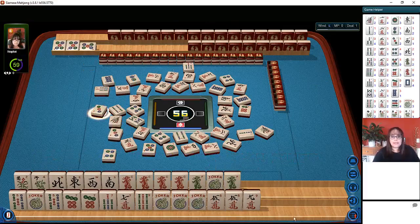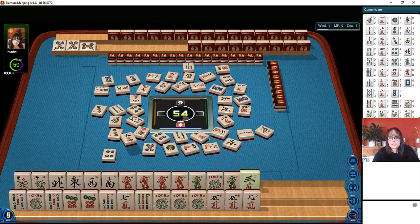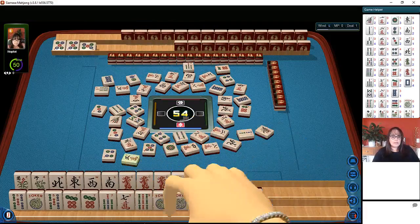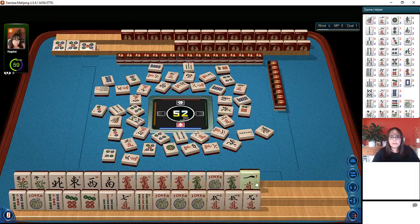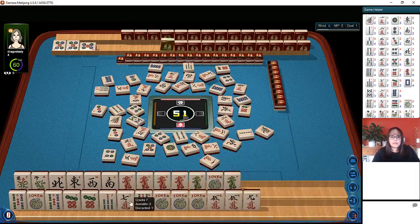We might have to switch our hand, because if one more seven bam goes down we won't be able to play this hand. Three crack — I don't think that's going to be helpful for us. Three characters — we need that seven bam pretty badly. Eight dots. One crack, no — one character. So we need this seven crack or seven bam. Seven crack, south wind — we're good so far.